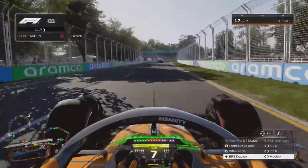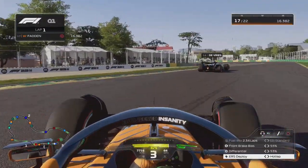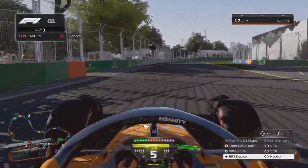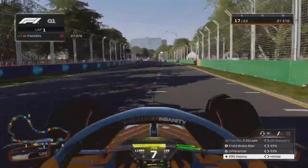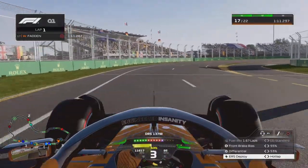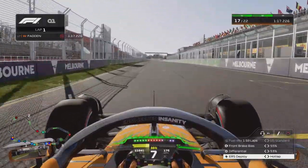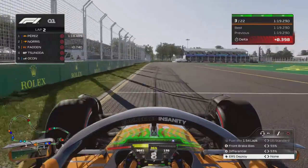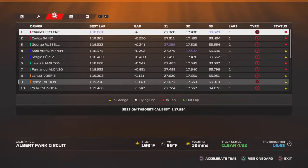No introduction to qualifying — we're jumping straight in for our first lap here in qualifying in Australia. Nick DeVries had other options; he decides to block us a little bit, so we're going to lose some time at the beginning of the lap. But we get around DeVries just fine. You can now go flat out through that corner. Even in F1-22 you couldn't go flat out — that pissed me off. But we get a decent lap. We go third fastest ahead of Ocon and Tsunoda.